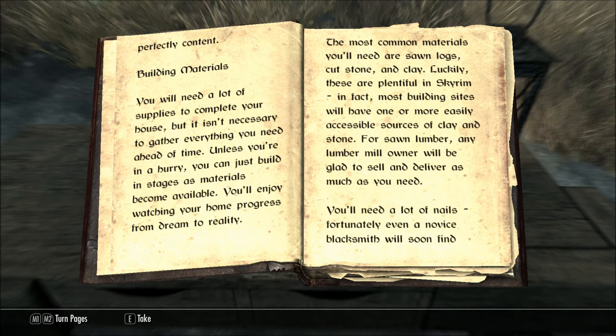Building Materials. You will need a lot of supplies to complete your house, but it isn't necessary to gather everything you need ahead of time. Unless you're in a hurry, you can just build in stages as materials become available. You'll enjoy watching your home progress from dream to reality. The most common materials you'll need are sawn logs, cut stone, and clay. Luckily, these are plentiful in Skyrim. In fact, most building sites will have one or more easily accessible sources of clay and stone. For sawn lumber, any lumber mill owner will be glad to sell and deliver as much as you need.